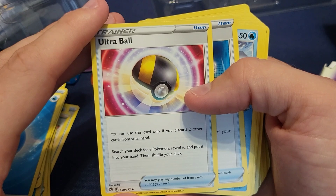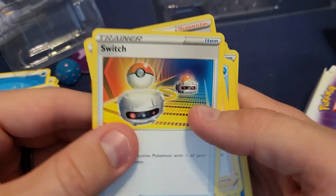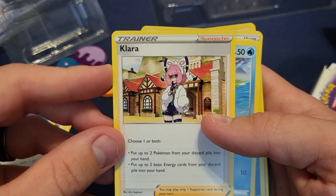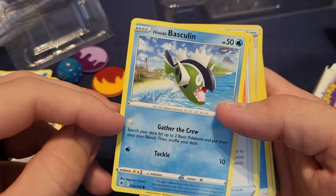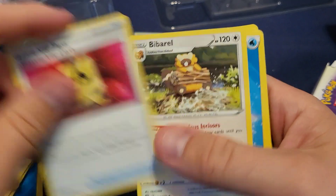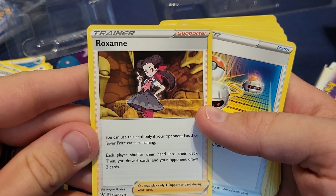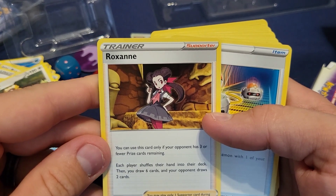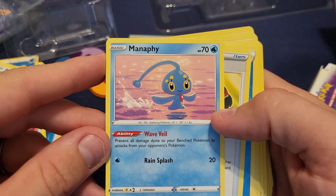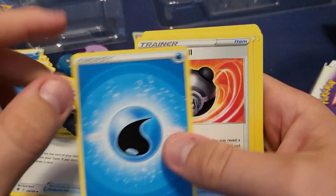Ultra Ball: discard two cards from your hand, search your deck for a Pokemon, reveal it and put it into your hand. Switch: swap your active Pokemon with one of your bench Pokemon — always nice. Clara: choose one or both — put up to two Pokemon from your discard pile in your hand, or put up to two basic energy cards from your discard pile in your hand. Gather the Crew: search your deck for two basic Pokemon and put them on your bench. Roxanne: usable only when your opponent has three or fewer prize cards remaining — each player shuffles their hand into their deck, then you draw six and your opponent draws two. Manaphy: prevent all damage done to your bench Pokemon by your opponent's attacks. This is not a bad deck overall.